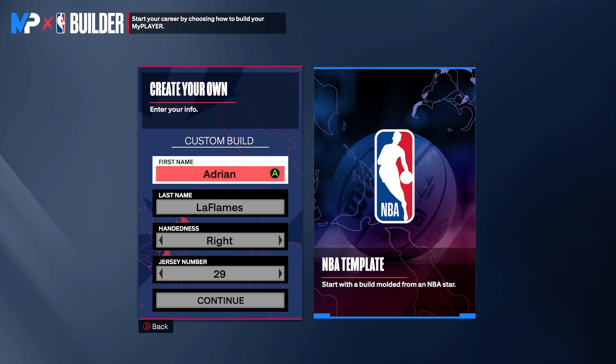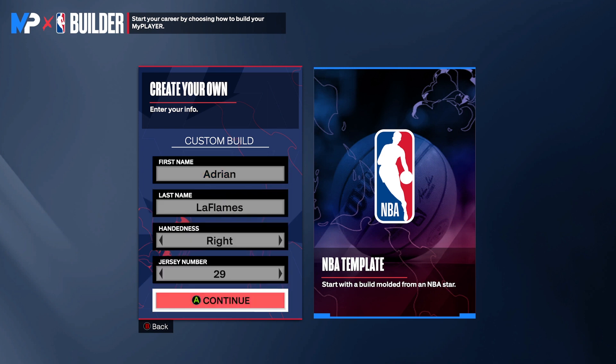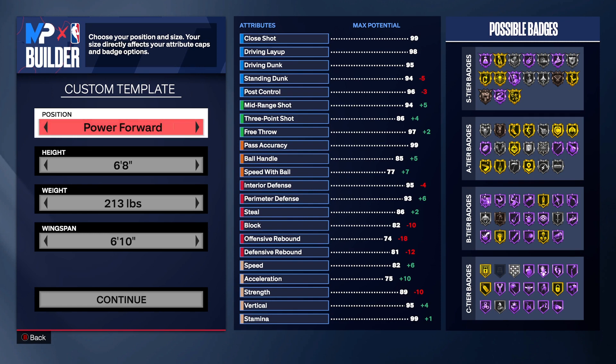First name, last name, whatever you like — my number is 29. I went ahead and made another power forward build. There's something about power forwards — I just don't like the way centers look this year; 2K really did centers dirty. I decided to go 6'8", weight 213, wingspan 6'10". Now look at the max potential and possible badges.